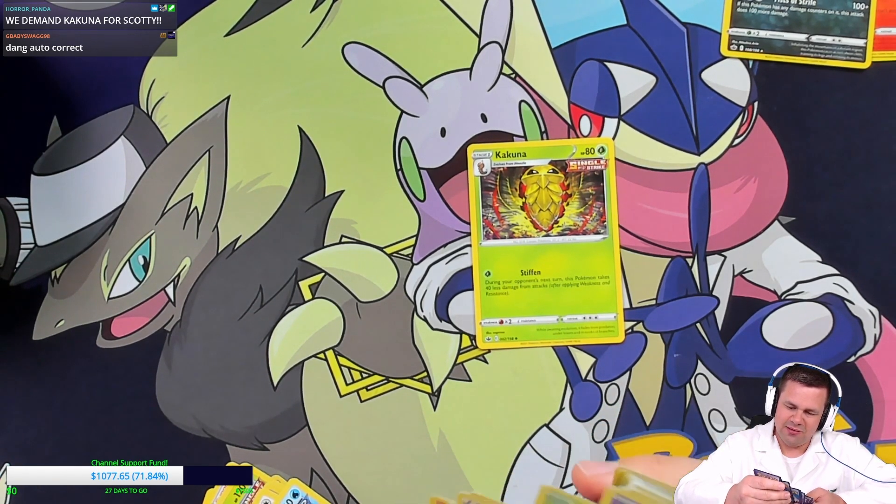Beedrill and Gardevoir are the reverse and holo out of that pack. I'll keep those over there so I can keep track of how many hits we get in total. Next up it's an energy card, and we have Celebi Vmax — we're starting off with a bang! Dynatree Hill is also in the pack, but Celebi Vmax is the hit.